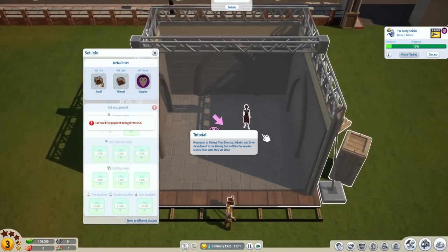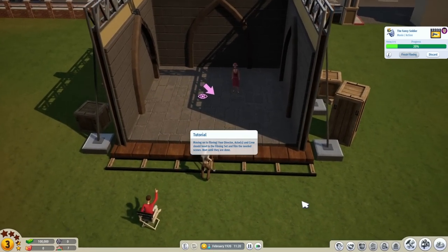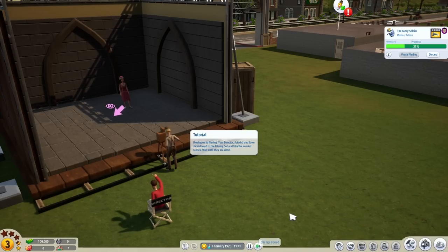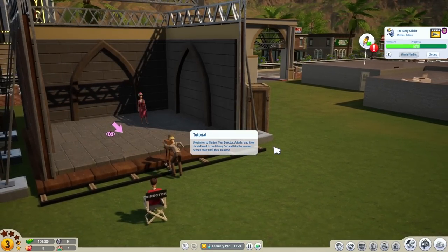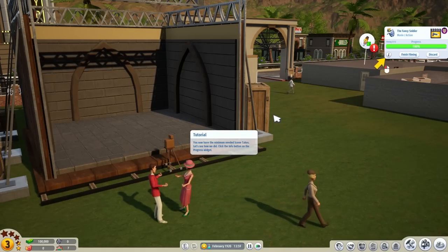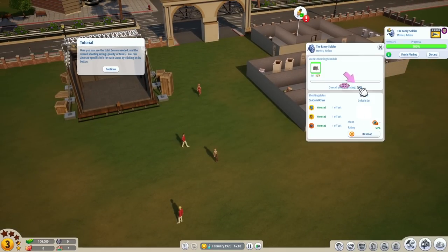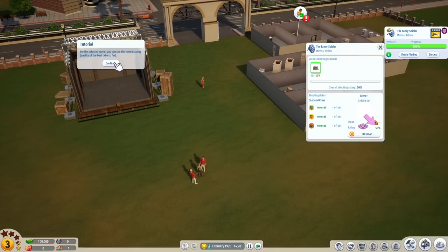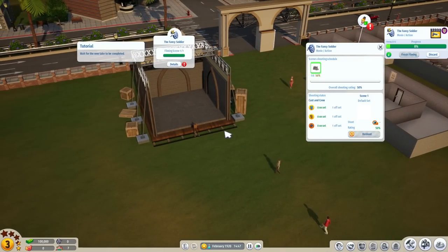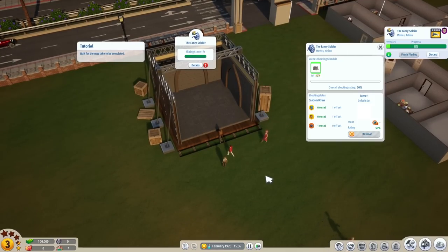Moving on to filming. Are they already filming? Your director and the crew should be heading to the filming set and they're filming the needed scenes — wait until they're done. She's supposed to be all alone? No Dracula? No Bela Lugosi? I guess it was just a tell-all interview. Overall score: 50%. Not bad. Quality on takes and whatnot. There could be a little bit of babysitting for all of that. I like this so far — the fact that it's not just designing, but that we also have to put in a lot of care to the movies.